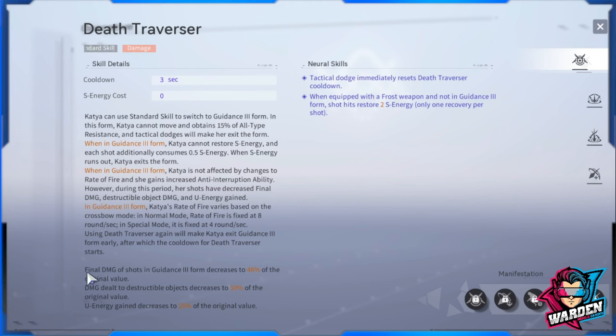The limitations are: final damage in Guidance 3 Form decreases to 48% of original value, damage dealt to destructible objects decreases to 50%, and new energy decreases to 25% of the original value. Take note - if you upgrade her neuronics, tactical dodge immediately resets Death Traverser's cooldown when equipped with a frost weapon and not in Guidance 3 Form. Shot hits restore 2 S energy, only one recovery per shot, which recovers her standard skill faster.